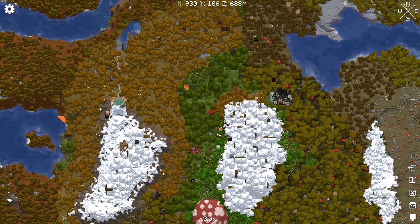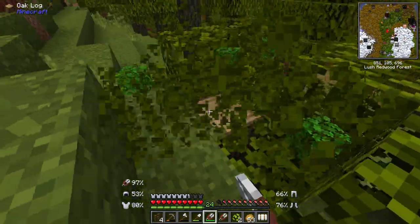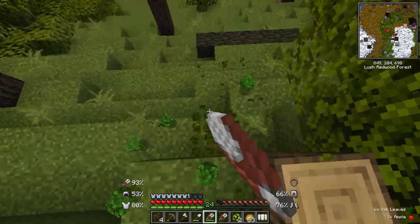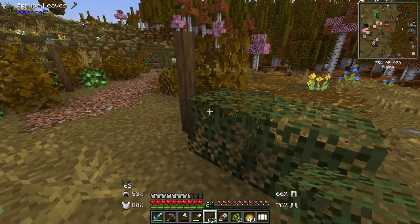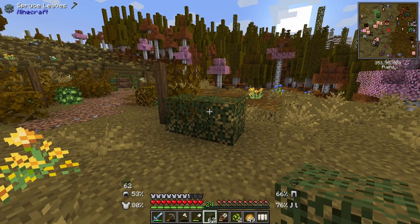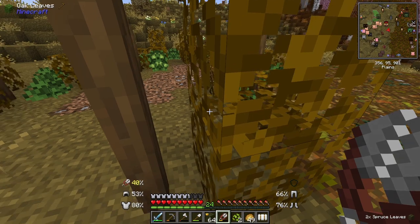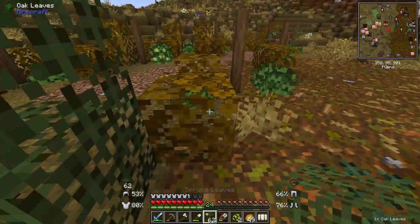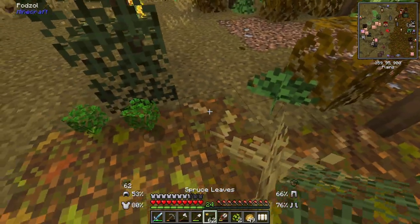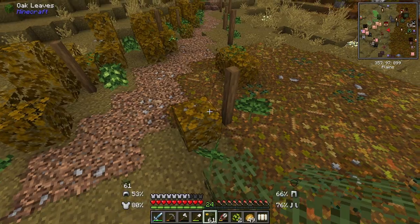Oh my gosh, look at all the witches over there — that's a lot of witches. Well, since I'm over here I might as well shear these oak leaves and use them still. I'm back at my base now and I got some spruce leaves on the way to see if they'd be green, and they are indeed green. So I think we're going to be using spruce leaves instead. And if I need more, I have spruce saplings.